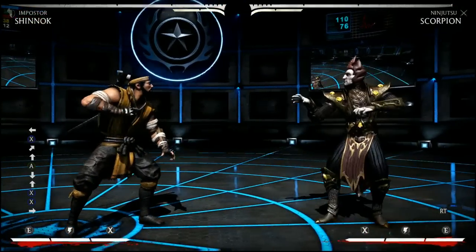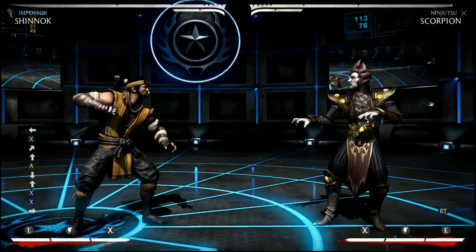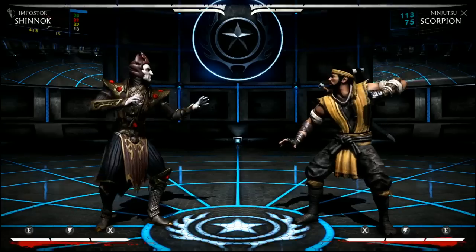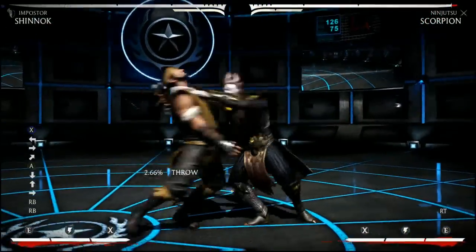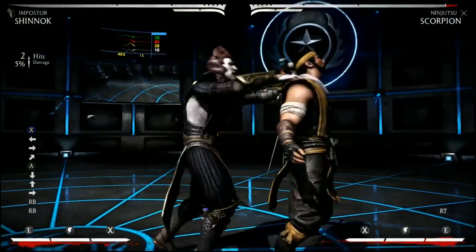Once you've done that you then have another opportunity to get a slightly more unsafe mix-up: you force the jump kick block into a tricky portal, in which case you can do something tricky. He's going to block the jump kick and try to block high, which is when I land and then throw — or I land and go into the low and do stuff like that.